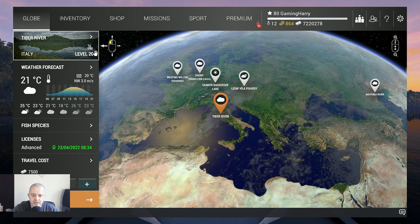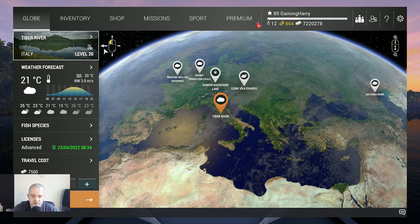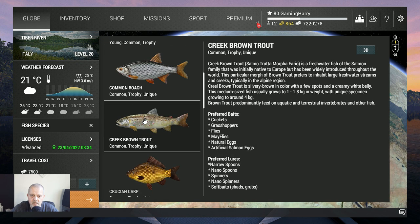Hello my fishing friends and welcome to another Fishing Planet video. This time we go again to Tiber River to catch more fish. We want the creek brown trout — common, trophy, and unique. Let's see, it can grow up to 4 kilograms — that's quite a nice fish.